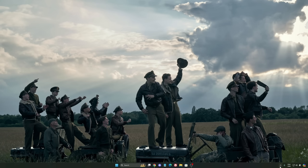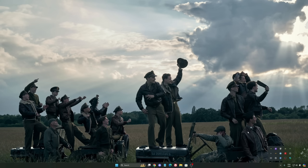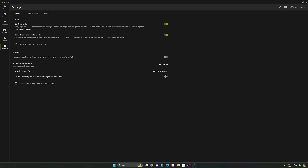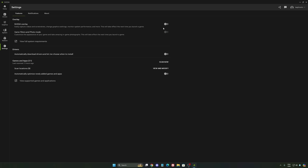Now let's go to the NVIDIA app. The first thing I recommend: I'm not a huge fan of the overlay. The NVIDIA overlay — I really recommend to deactivate it. Sometimes it causes stuttering and you're losing some FPS with it.